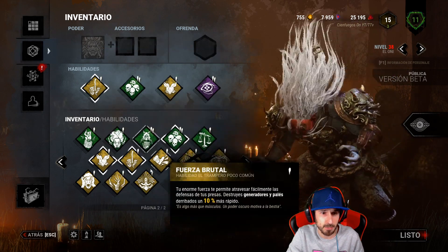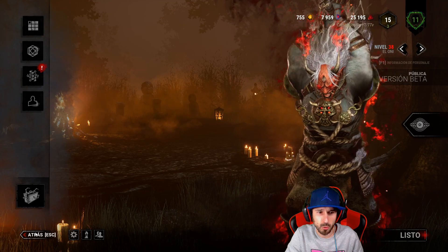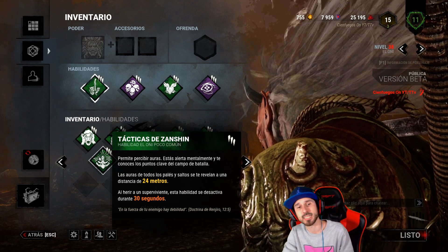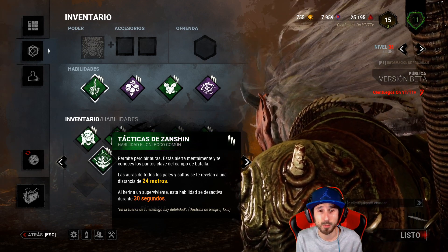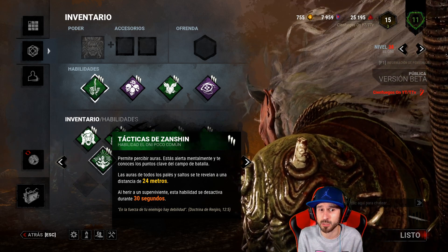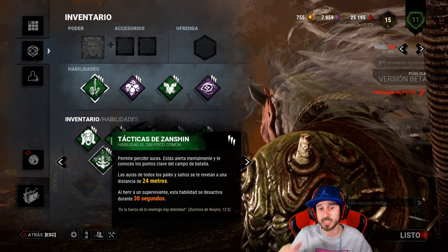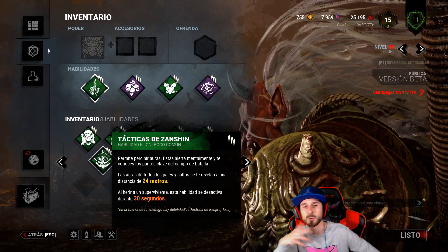Por otro lado tenemos las perks, que vamos a ver ahora mismo en modo partida personalizada para verlas en Tier 3. La más inútil de todas: Tácticas de Zamsin. Las auras de todos los palés y saltos se te revelan a una distancia de 24 metros. Al herir a un superviviente, esta habilidad se desactiva durante 30 segundos. Esto es para ver todos los palés en amarillo a través de las paredes, un worldhack de palés, y si golpeas a alguien durante 30 segundos se te quitan.